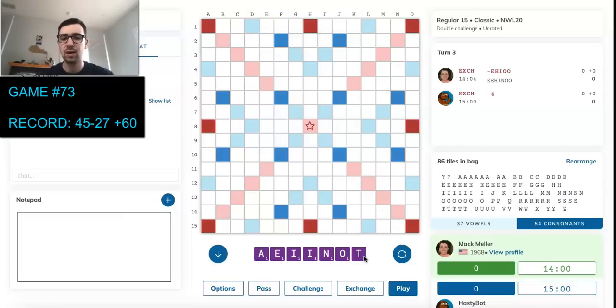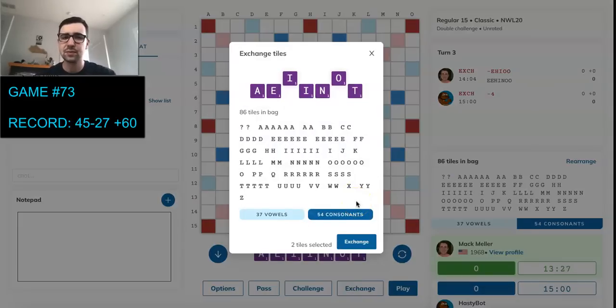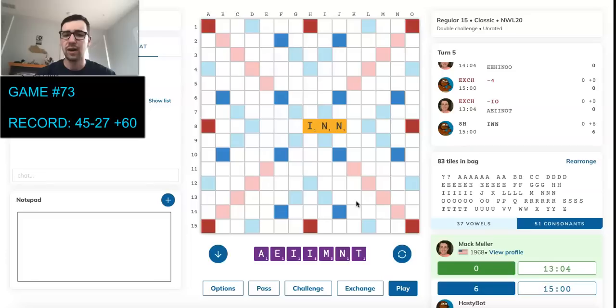We unfortunately picked up 5 vowels after exchanging from 5 vowels. However, he also exchanged. We could exchange again — playing O-I for 4 is not worth it because it gives him back easy overlaps. If he drew the Q or the X, he's just going to score 40 very easily. I think we should just exchange O-I. If we can draw one consonant, we'll be very likely to bingo. Our bingo percent is higher keeping 3 vowels — A-E-I-N-T is a lot stronger than E-I-N.